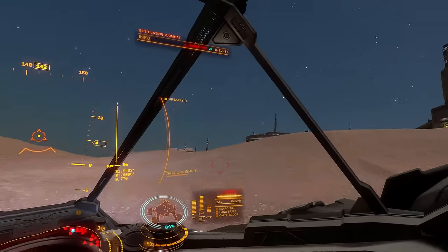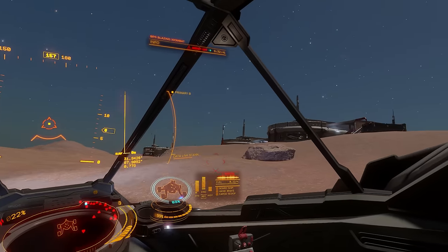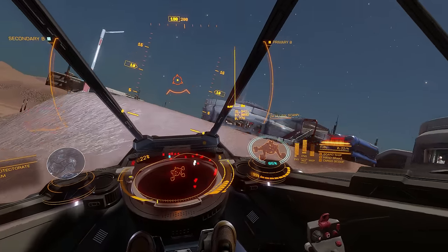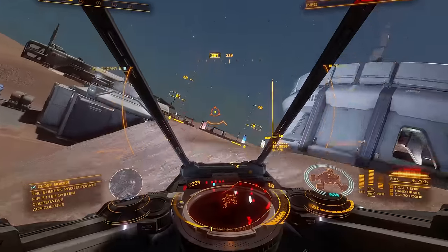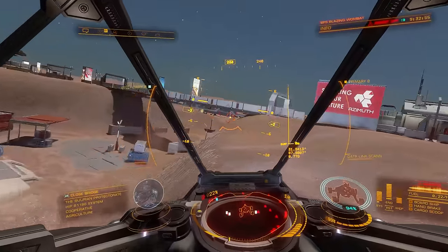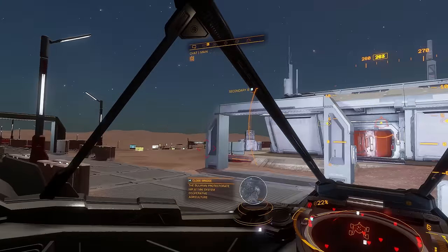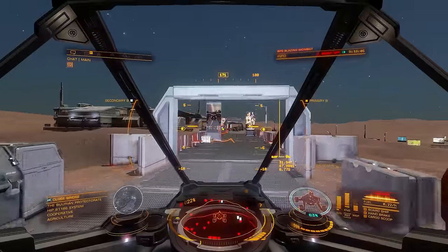It's worth underlining again that with traditional head tracking you're forced to wear a headset or hat with tracking markers on it. In my case this meant that when playing I always had to wear my headphones if I wanted to use head tracking whilst playing, regardless of where the sound output from the game was being sent. Now I'm using the eye tracker I can sit in comfort and only use my headphones if I don't want the game sounds sent into my speakers or I'm using voice comms, which I personally really appreciate.